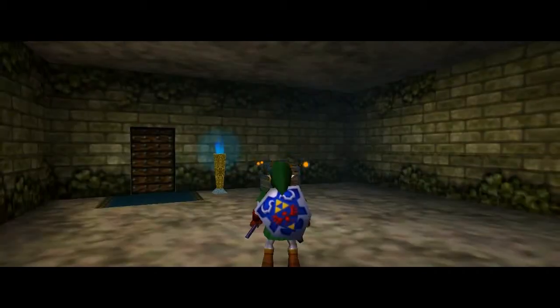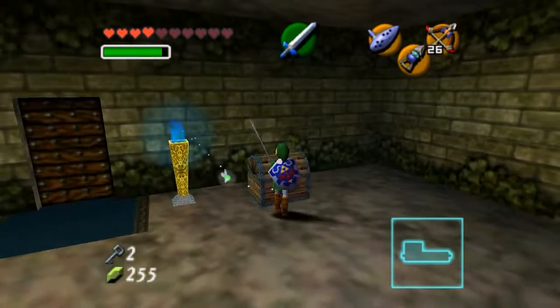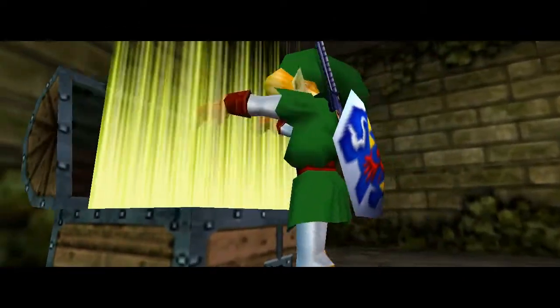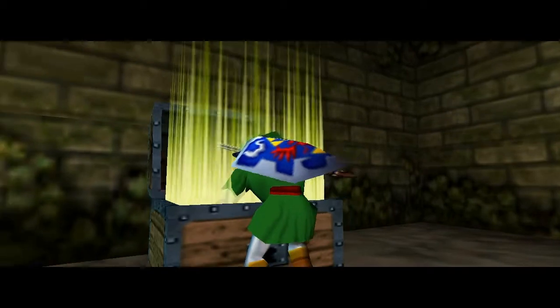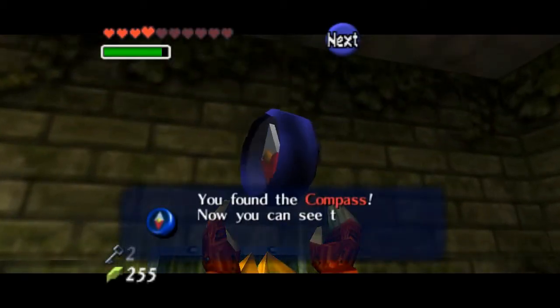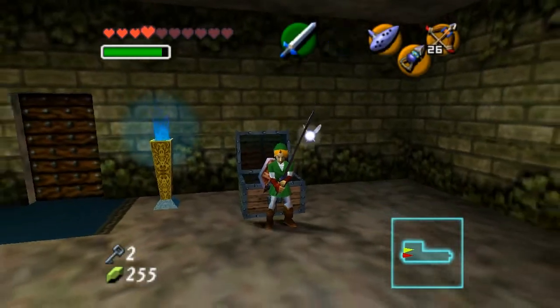So now we have the compass in this room. The reason I know is because we've got the other three dungeon items: there's the dungeon item itself, the dungeon map, and the boss key. Now we have the compass, so yeah.